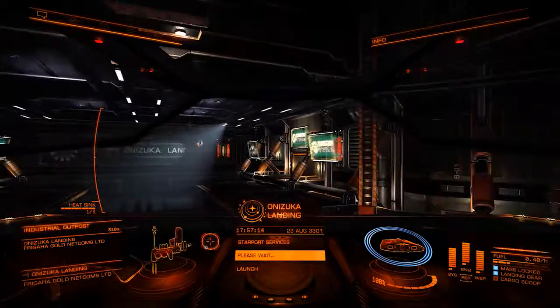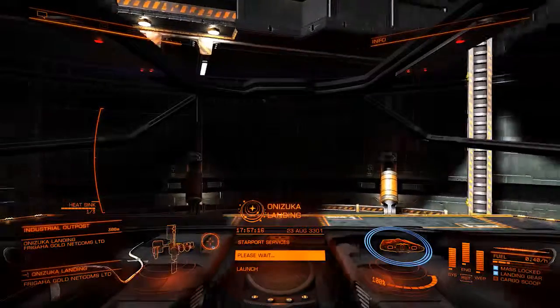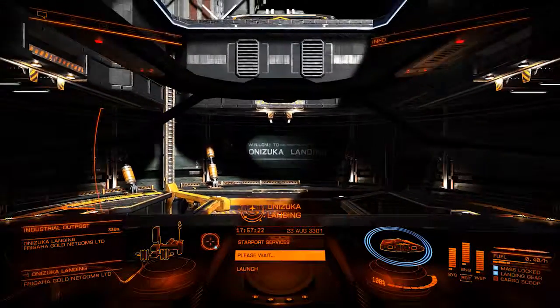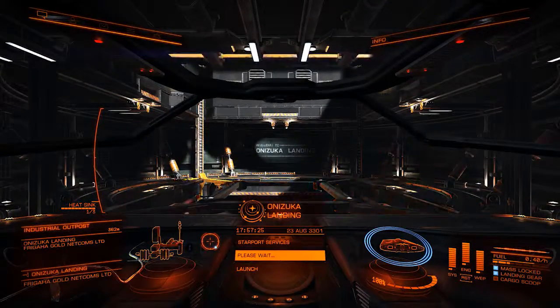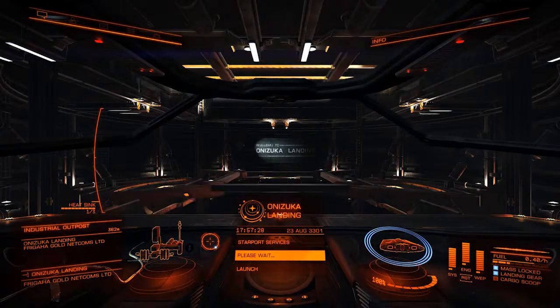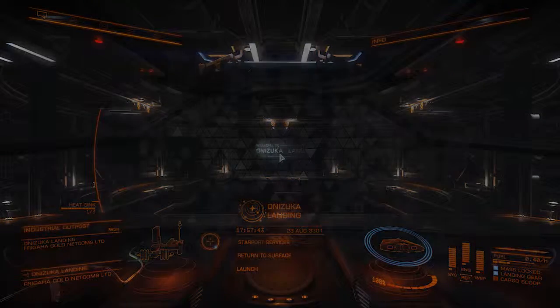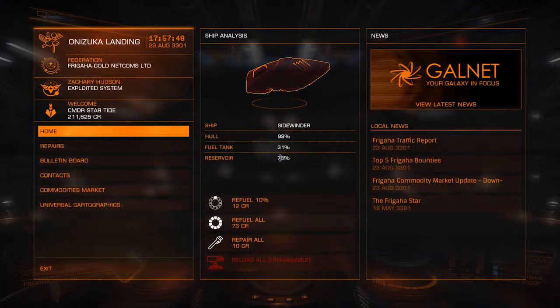Alright, so I made it to a dock finally, although it's not a space lock — so there's no spot to buy ships or anything. Hopefully this place will heal me. So we weren't able to find the guy. We were able to kill a whole bunch of other people, but not that specific person. We'll try that again next time. In the next video I hope to buy a new ship — something better than the Sidewinder, because this thing is still lacking compared to the other ships. Thank you guys for watching — I appreciate the views. Give me a like, a subscribe, and I will see you guys next time. Take it easy.